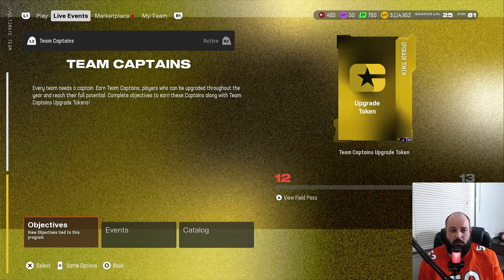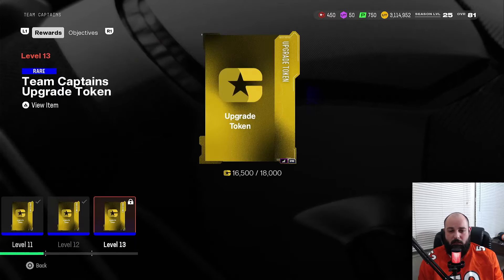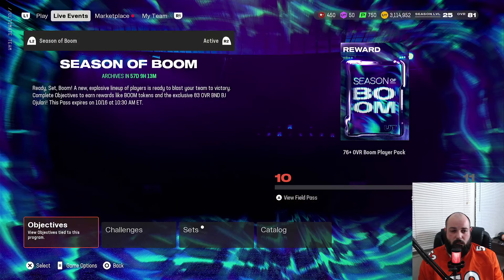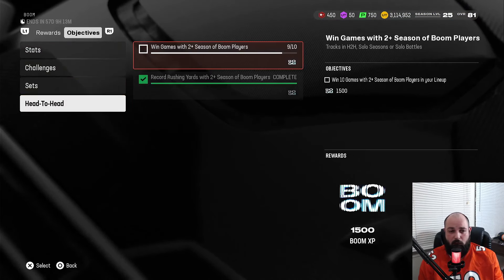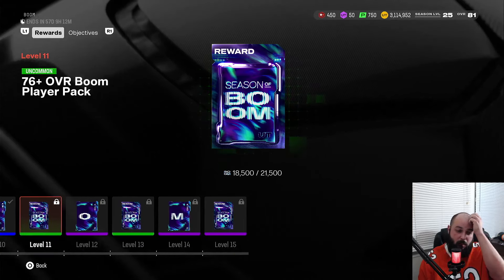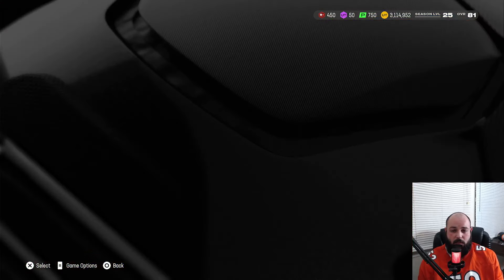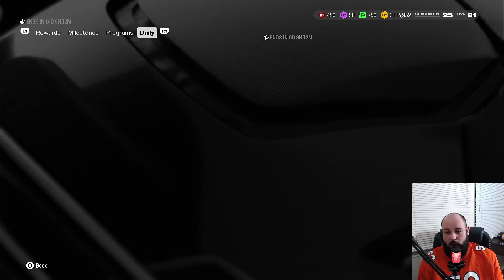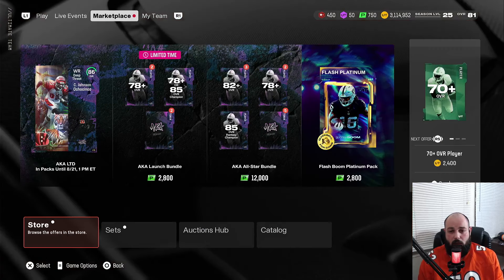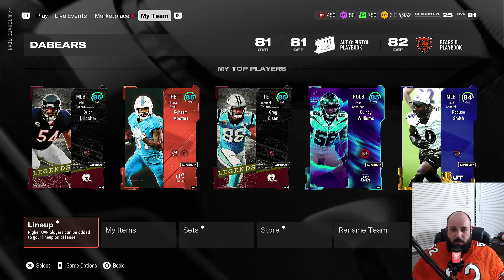That's the Bears theme team lineup. Let me know if I missed anybody. I'm at the highest level you can be — level 25. The last thing I need for the field pass is 2,000 more passing yards to get one more upgrade for Jeff Saturday. For Season of Boom, I have one more objective — win one more game — and I'll be 500 away from level 11. Season one I'm just barely into 25, but I'm done with everything, so we're kind of at a standstill. This is possibly the best possible Bears theme team. Let me know down below if I missed anybody.